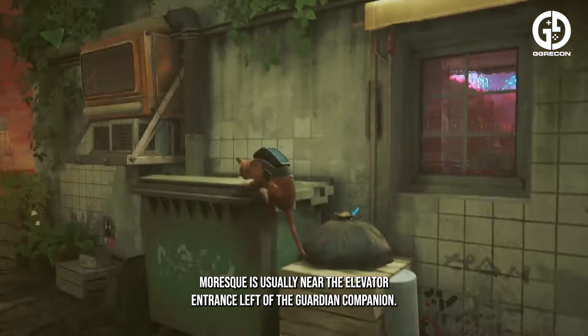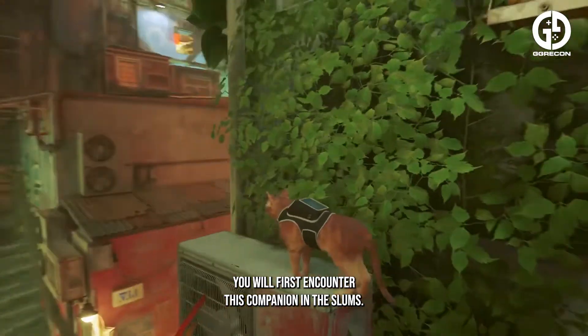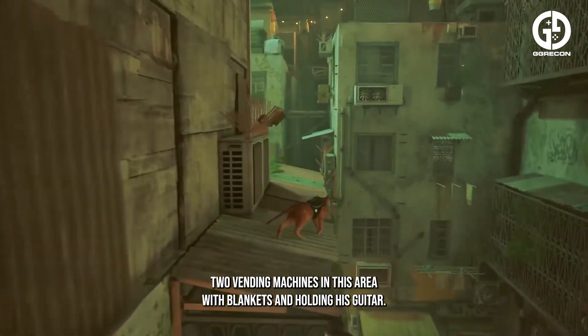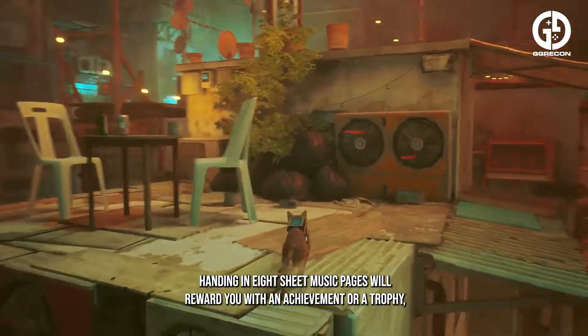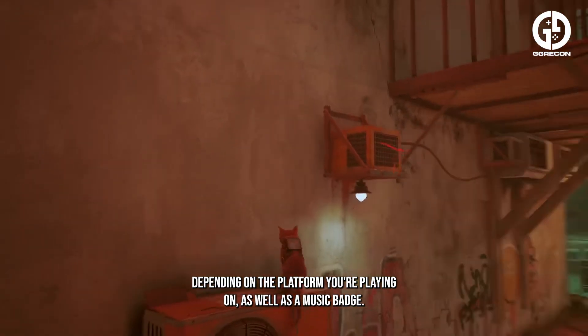Morriskew is usually near the elevator entrance, left of the guardian companion. You'll first encounter him in the slums, sitting just opposite two vending machines with blankets and holding his guitar. Next to him is a pillow that Stray can nap on. Handing in all 8 sheet music pages will reward you with an achievement or trophy depending on your platform, as well as a music badge.